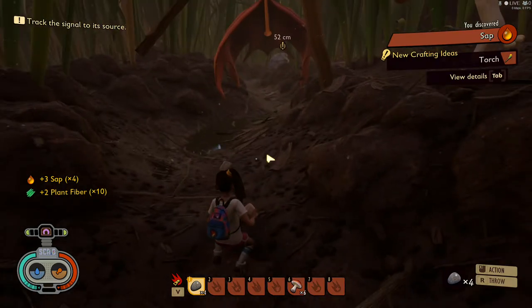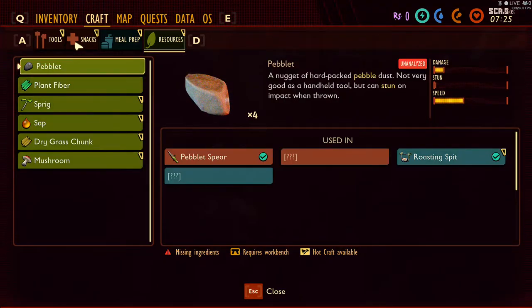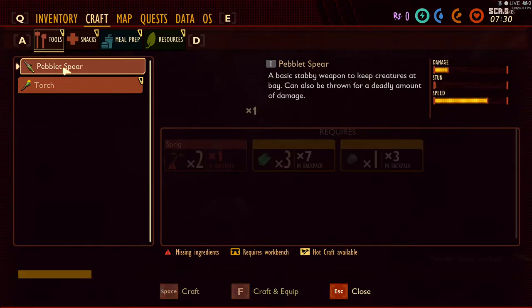When you go into your inventory you'll now see your resources unlocked, and all of a sudden you're seeing items in your blueprints. So you can go ahead and craft your first spear. But as you can see, you don't have the axe yet.